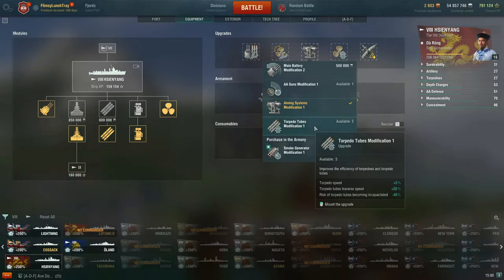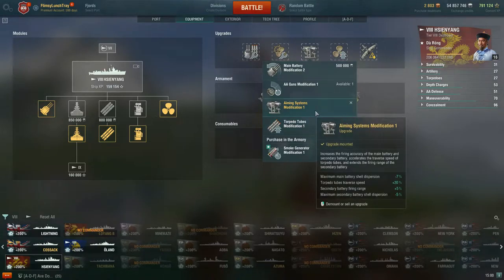That's my main thing with Aiming Systems Modification 1 on most of my hybrid destroyers. You can also look at Torpedo Tubes Modification 1 for more of a torpedo build — your torpedo speed goes up by +5%, which should take you to roughly 62 knots from the current 59 knots, torpedo tube traverse speed also goes up +20%, and the risk of your torpedoes being incapacitated is reduced by -40%. In the battles I've played with Cin Yang, maybe twice out of 15 battles have my torpedoes been incapacitated, so that part is really up to you.